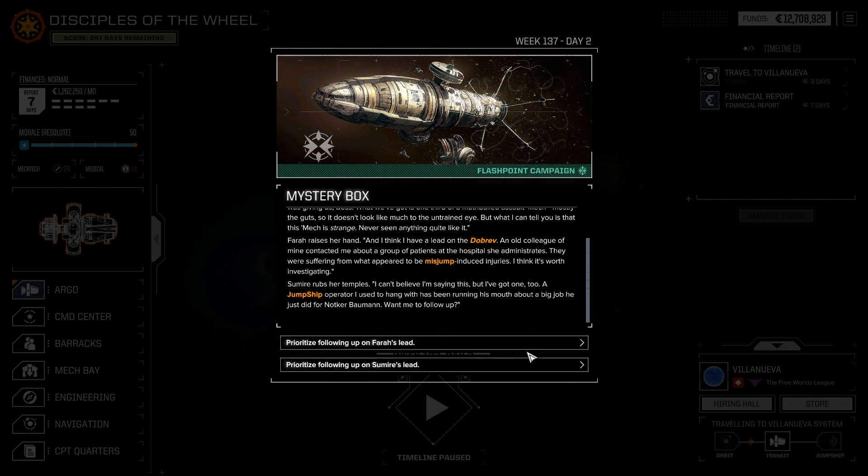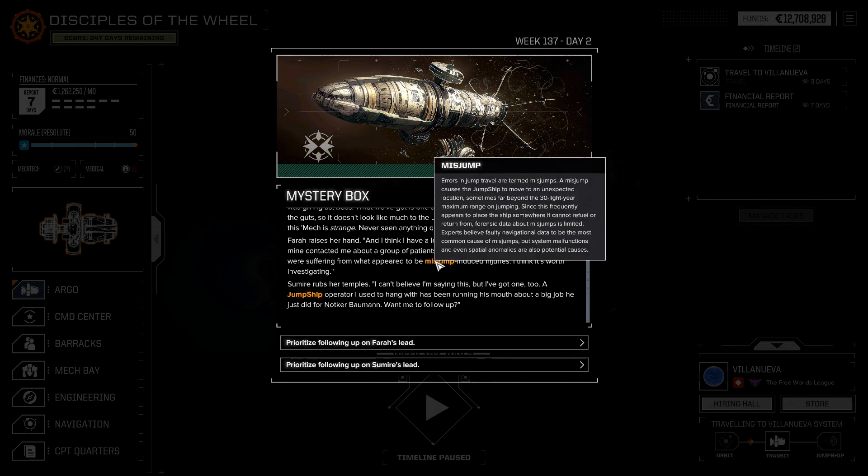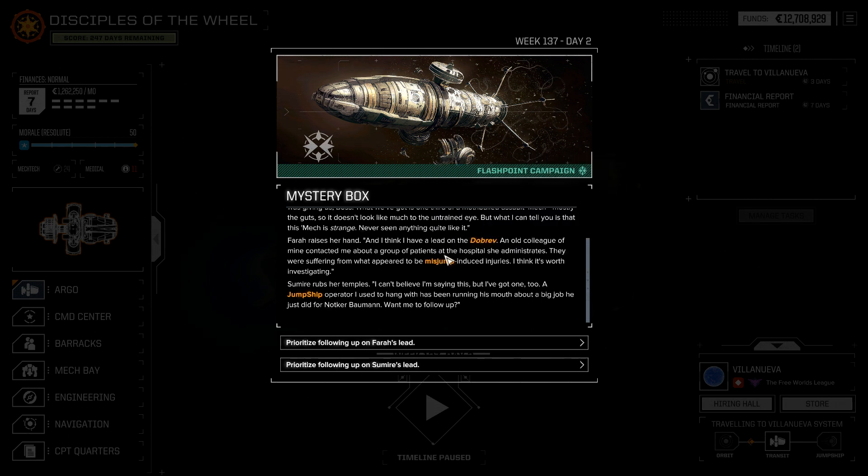So who do we prioritize following up? Misjump-induced injuries — errors in jump travel lead to misjumps, right? But misjump-induced injuries doesn't necessarily mean anything specific, since jump ships still exist and we use them all the time. So misjump-induced injuries could just be from a regular jump ship — not necessarily all that interesting. Samiri's lead, on the other hand, could just be a guy talking trash, but I think it's more than that.